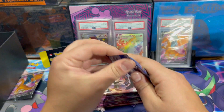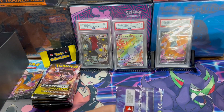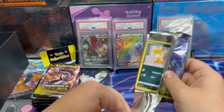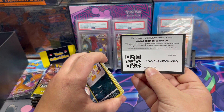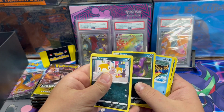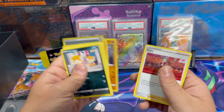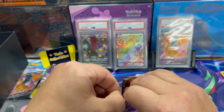So let's see what we could get. The cold card — looks like we got something on the first pack here, a full art. So every pack does come with a hollow, so you're guaranteed to hit every pack.